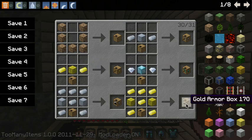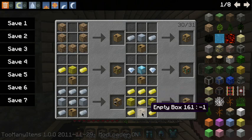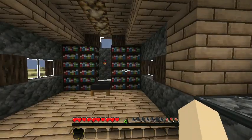If you want to get a gold armor box, you have to get two blocks of gold and fill the rest of the box with gold ingots as well as the empty box. The same thing applies to diamonds and iron.